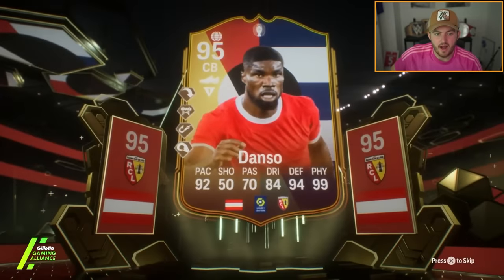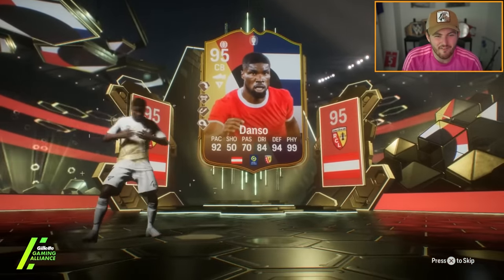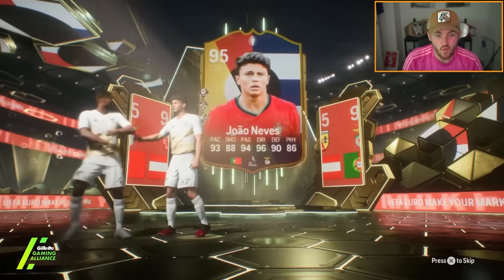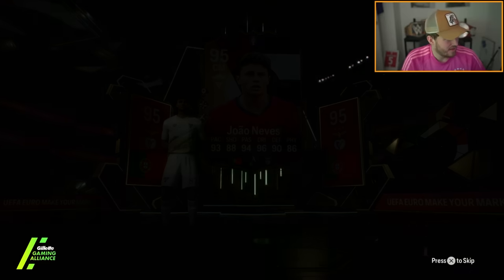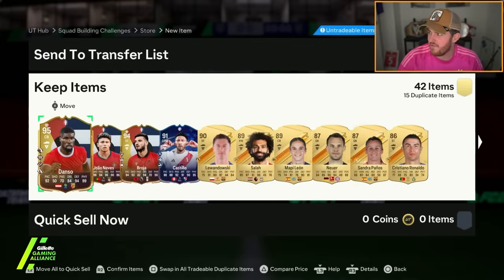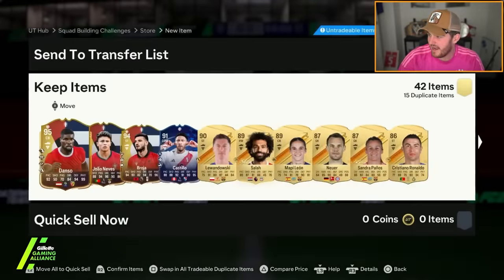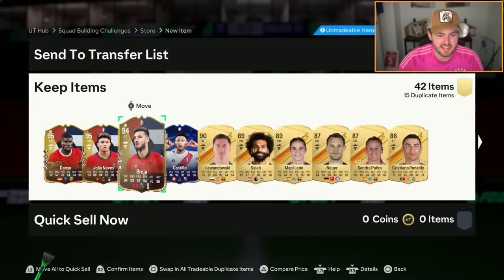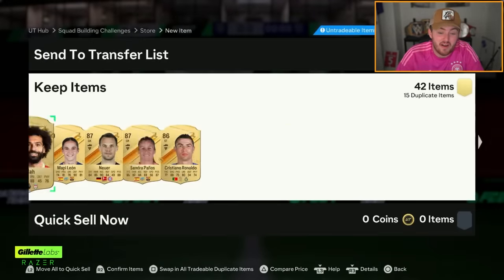Actually, this card looks decent. The only annoying thing is I just really need Anticipate Plus on my CBs. Is that Joao Neves? Look at that over a pack — it's honestly pretty decent, to be fair. That is solid. Joao Neves and Danso — Joao Neves is about 300k-ish, Danso is about 100k. You've got Broya in there as well, about 60k. That's better than mine, to be fair.